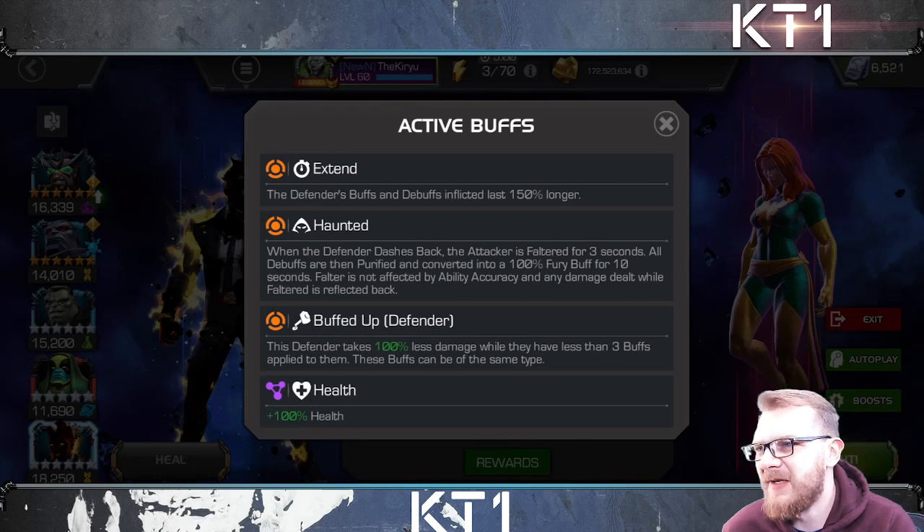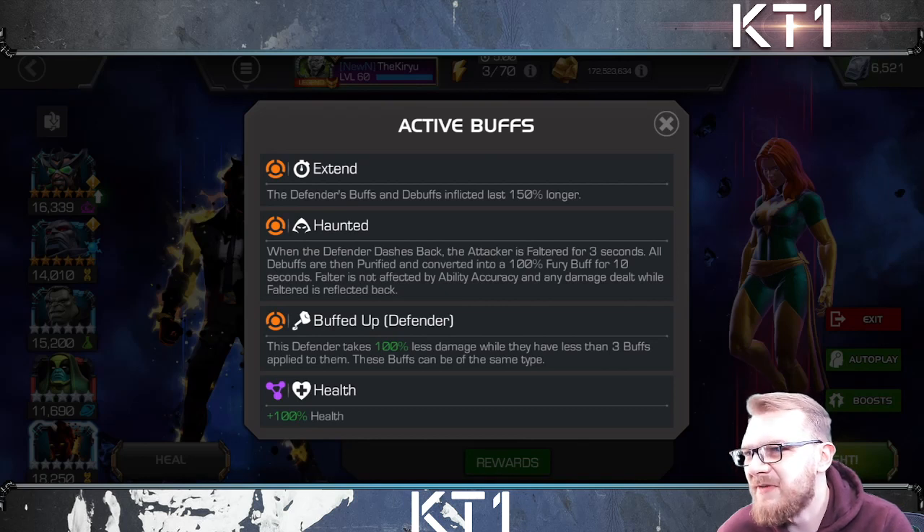Falter is not affected by ability accuracy. The key aspect is that whilst you are being faltered, if you still damage her, all of that damage is reflected back. That's there so you can't cheese it with champions like Human Torch or Professor X bypassing falter completely. Hercules works because he can eat all of that reflected damage and remain immortal, so he's probably the best answer. Regular champions that bypass miss are not really that effective here.